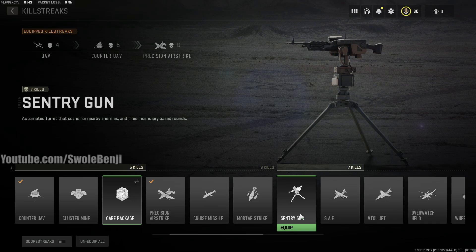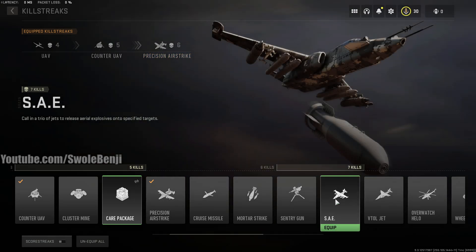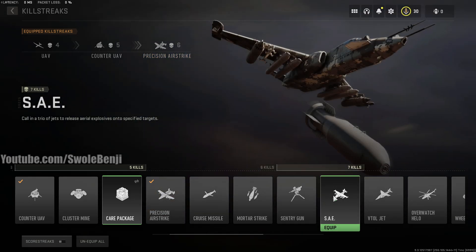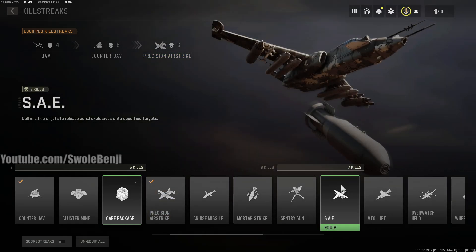Next up is SAE. This one is decent — it's basically just precision airstrike but with exploding bombs. It is three cascading areas of effect, basically three cruise missiles in a line, and it's automatic. You can actually target three separate spots on the map and drop it wherever you want, but usually everyone's gonna be in a line, so you want to make sure you hit them as they travel around the map. Because if you just put one circle over a red dot, they're gonna be gone by the time the bombs actually drop.